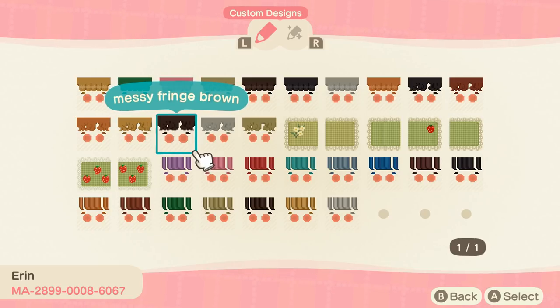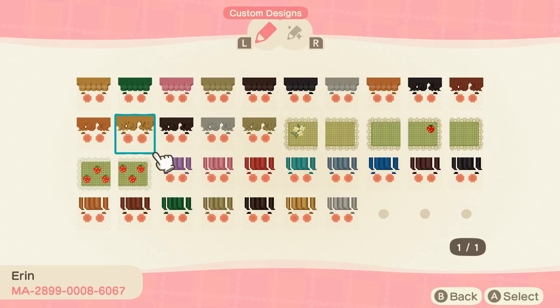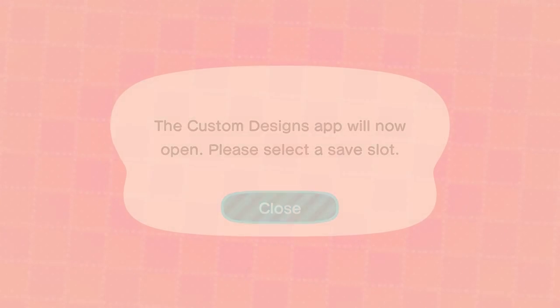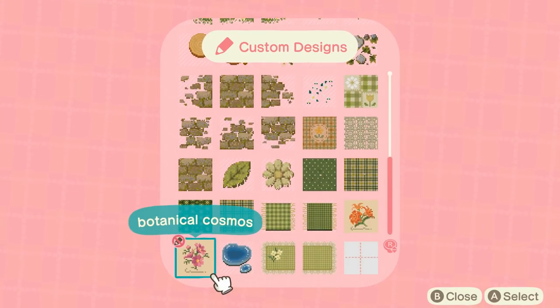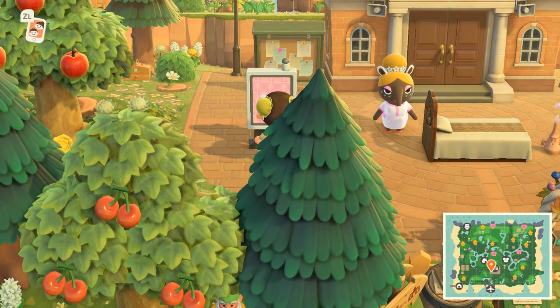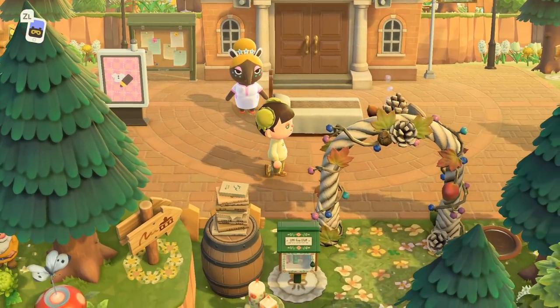I've been looking for a good fringe code for some bangs. I think I have darker hair on my character so I'm going to grab these — and I have one slot left, perfect. Thank you Erin, because that was necessary! I love to see a dream tour where the creator actually has some of their own design codes — it gives you a real idea of their aesthetic.